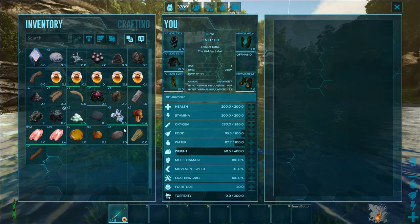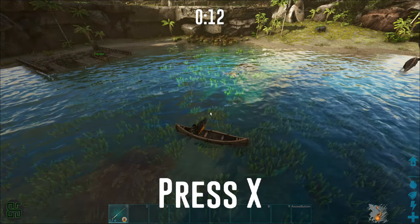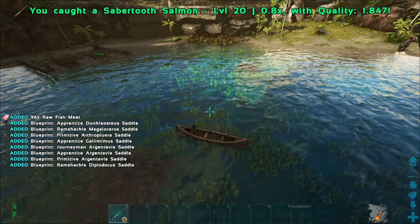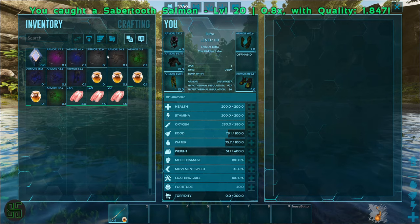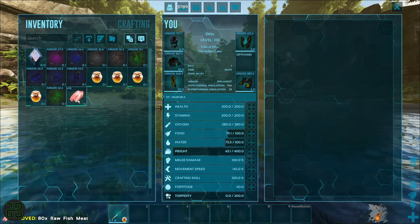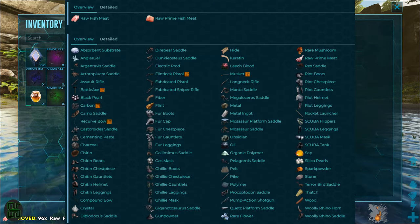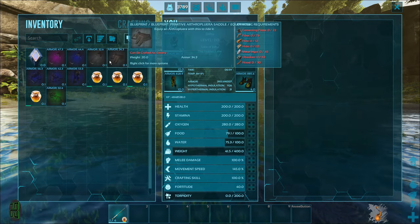Let's cast our line one more time and see what happens if we catch a bigger fish. Now that is a catch — blueprints! Now we have a bunch of decent blueprints that we didn't have before that are better than their primitive counterparts. And you can catch a lot of decent blueprints, even giga saddles or pump action shotguns. Okay, sure — that's worth my time.